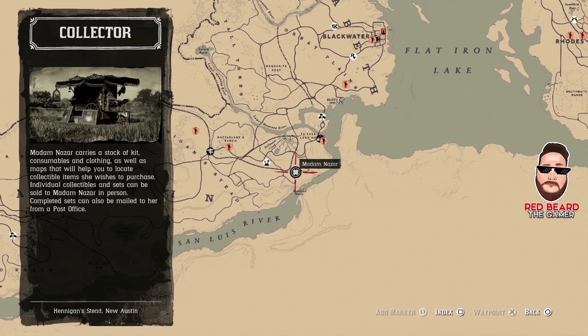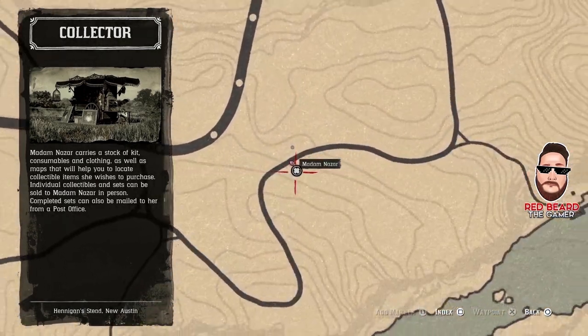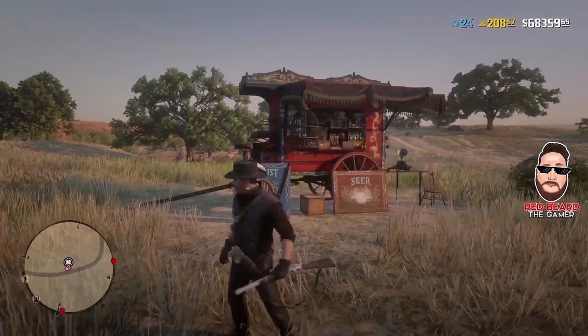She is right here, south of Thieves Landing, southeast of McFarland's Range. You could fast travel in — that'd be the fastest way — or try to set up a camp over in this area. But she is right here with this road bend, and that is where she is today.